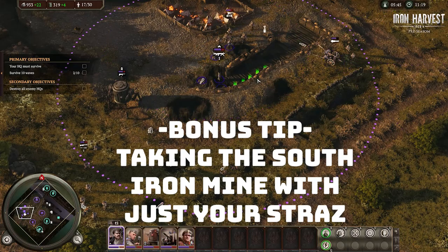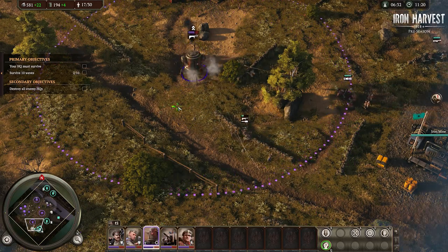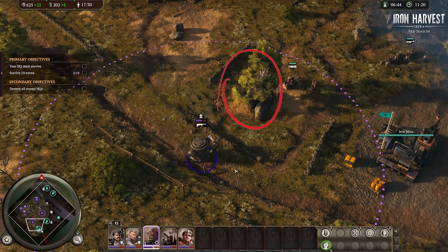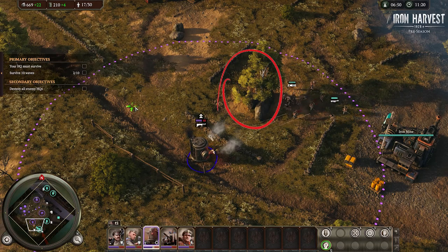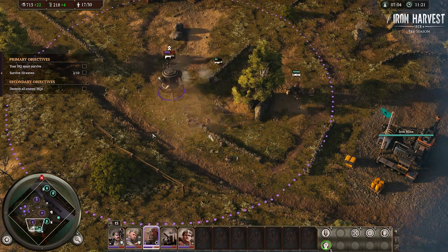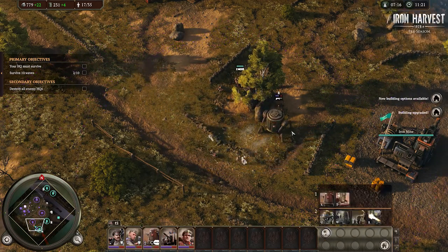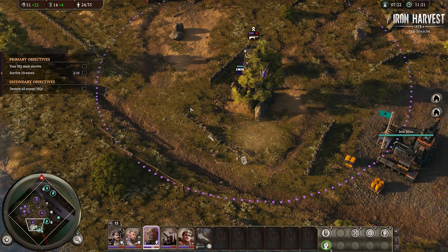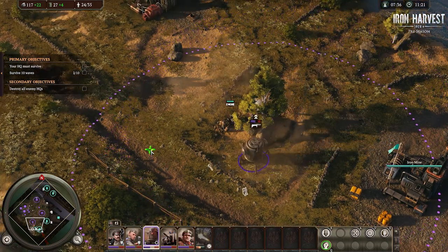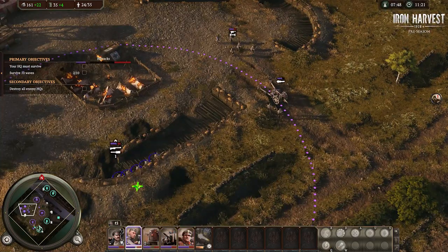Here's a fun little thing you can do with Straznik shenanigans — you can actually take the southern oil pump with just the Straznik. That tree and rock there are line-of-sight blockers so you have to micro a bit, but you can just keep dodging. They're trying to set up the MG gun and I'm just denying them time and time again — keeping the Straznik on the opposite side of the tree. Eventually just decrew the MG, then send a couple squads down to steal it and take the iron mine.